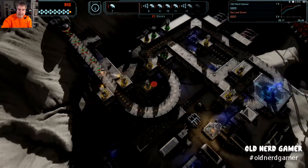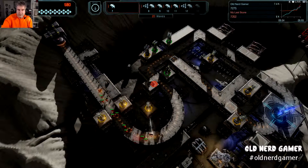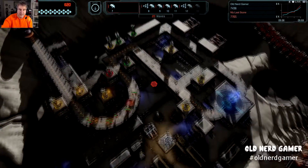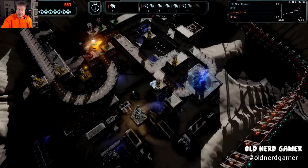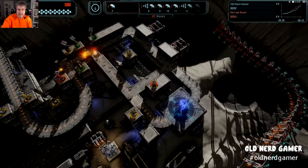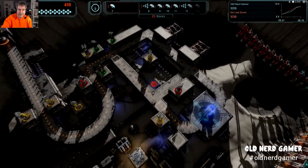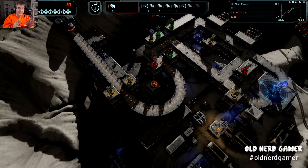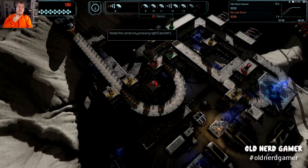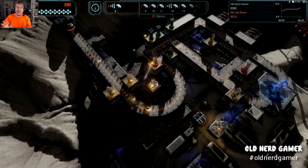My cores are starting to fill back in here. Let's go ahead and upgrade this gun over here. Upgrade this one to level three. Like I said, the resources go up and down. You get bonuses too, so sometimes resources fill in real quick. I'm a real noob at this — I don't know a heck of a lot about it yet, but I enjoy playing it.